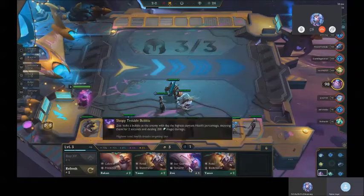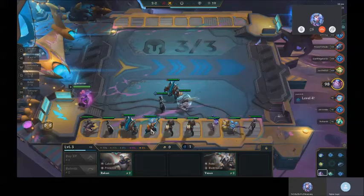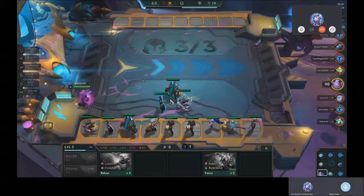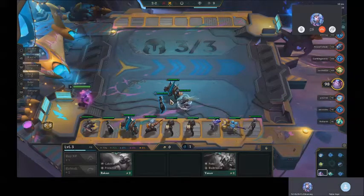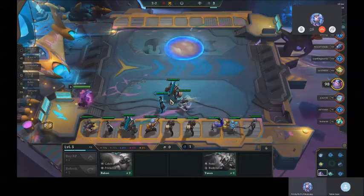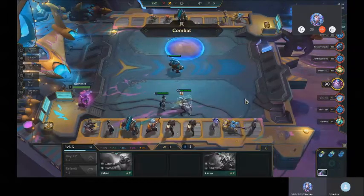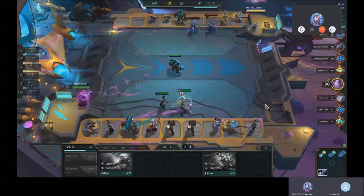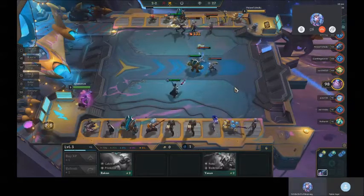I guess I buy the two close, right? Something I would have considered last turn — not sure if you had enough gold — the Protectors. Were there a lot of Protectors last turn? There was a Rakan and a J4. Consider buying them, even playing them, because you have too much damage and not enough tankage. This exposes you completely to infiltrators.